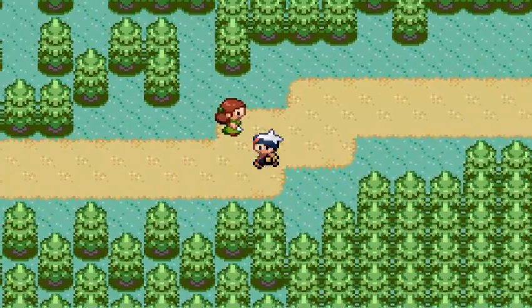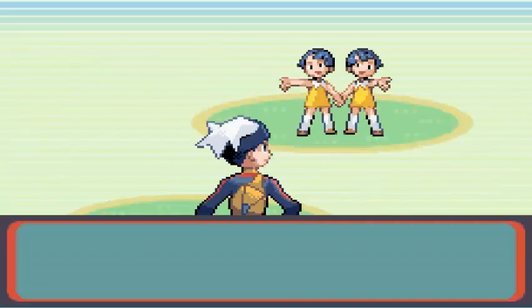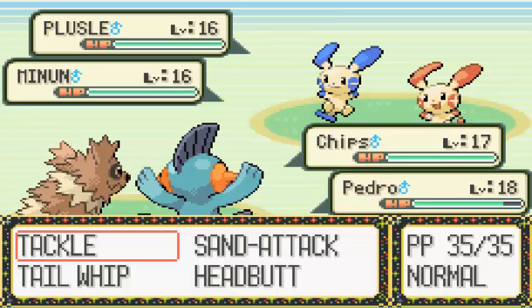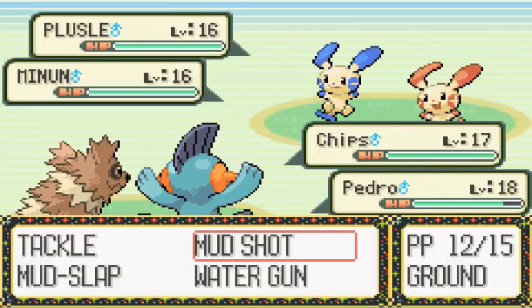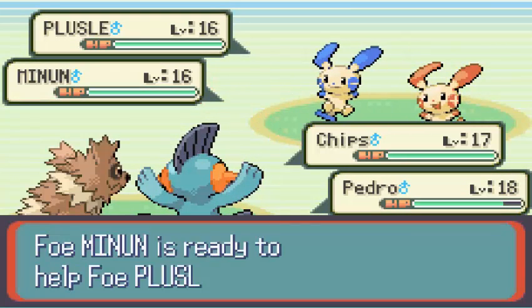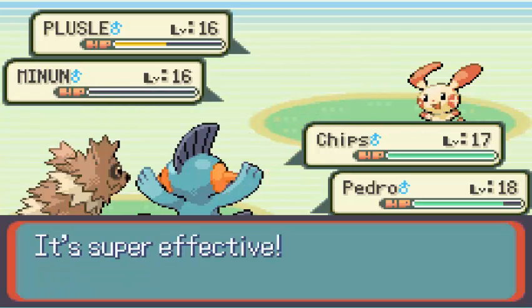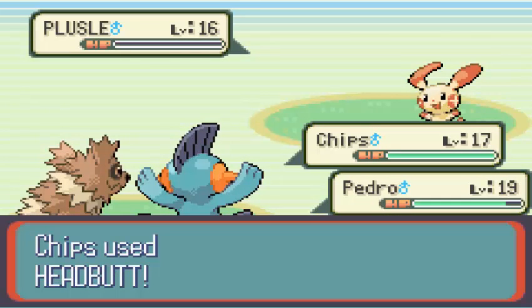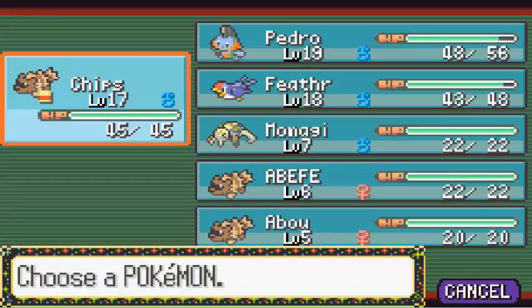We've got to face off against these twins — they have a Nincada and a Roselia. That was me coughing — I'll quieten that down in post so you can't hear it. I completely obliterate the Nincada, and Pedro goes to level 19! Roselia must have given off a lot of experience — he was only level 18 like five seconds ago.